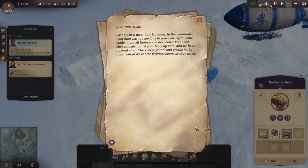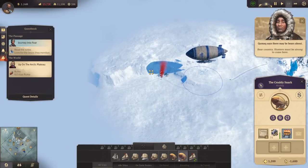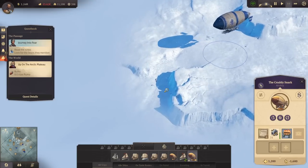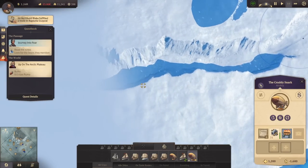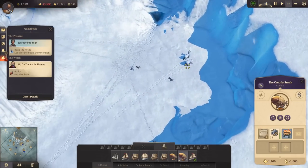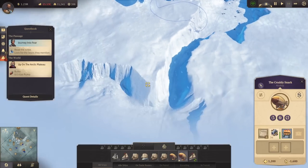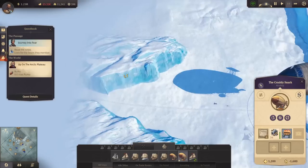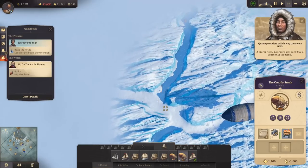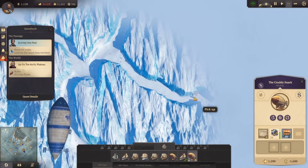June 30th, 1848: 'Lost my best man Commander Sturgeon in the mountains. Some made it but all hungry and desperate. We have no food at all. There were grunts and growls in the night — either we eat the resident bears or they eat us. Bear country.' Let's keep going — where could they have gone now? Down this way through the canyon. More supplies. Some of them did succumb to bears. This is years later, by the way. Some of these people would be covered in snow even after a few days.